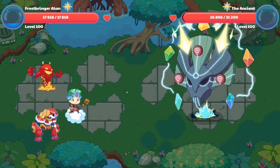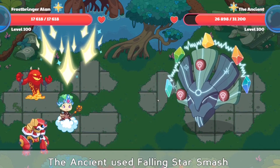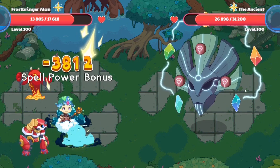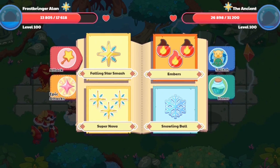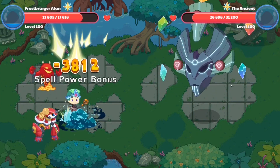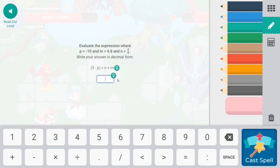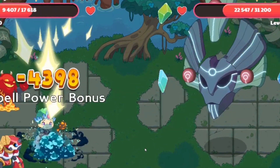Alright, here I go. I'm casting my spell — Falling Star Smash — on top of the ancient one. As you guys can see, I've done 430-something damage, and it seems like the ancient one also has a pretty cool attack animation, but my attack animation is cooler. I'm managing to do a lot more damage, so I don't think the ancient one is really that powerful — they're just a semi-powerful god. We're casting another spell on top of the ancient one, doing another 4,000 damage, and now the ancient one's health has been reduced by a fair amount.